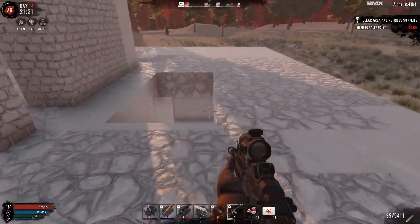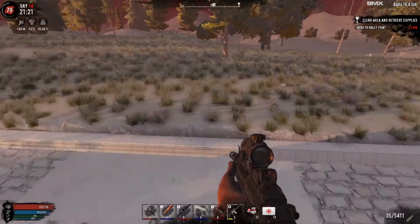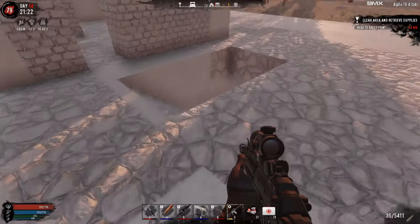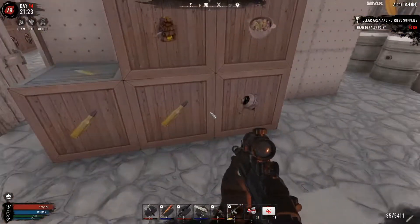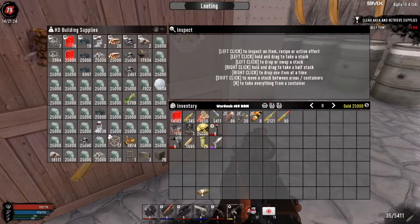Hello everyone, welcome back to Seven Days to Die. Today's episode is the final one in this series — this is the last horde night we'll do in Alpha 18. I really want to play the new version, Alpha 19.